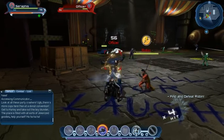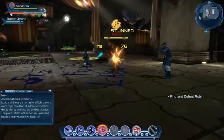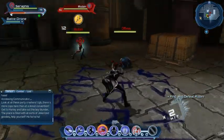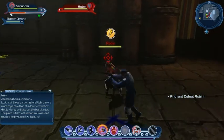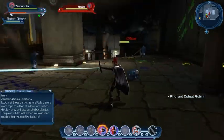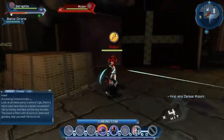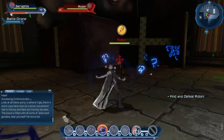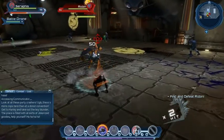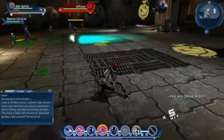Uh-oh, it's Robin! Let's make sure we get out our battle droid. Let's have a drink to make sure we've got lots of power. We'll lock onto Robin so that we concentrate all of our efforts on him. He seemed to be resistant to our fear gas and he's flying all over the place. Let's bring up our battle droid to make sure we've got a bit of a helping hand.